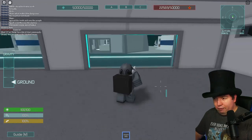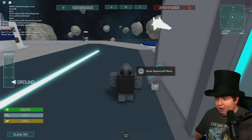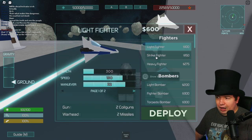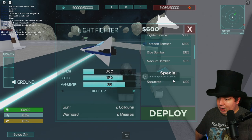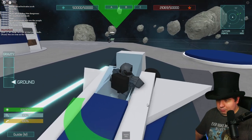You'll notice you have an assault rifle — we'll get to that later. If you step out here, every base has a little spacecraft menu you can go to. You hit F, and you have money you can spend on different ships. I'm just going to go with the light fighter and jump over here.